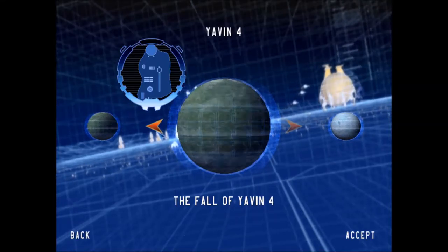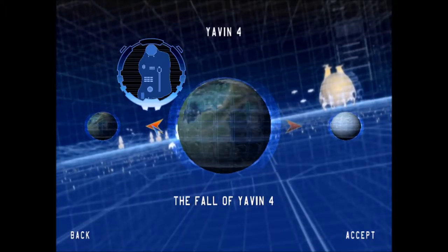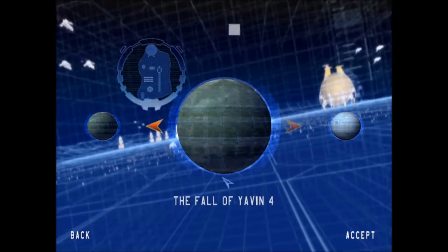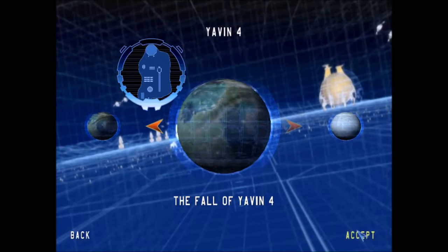Hello guys and welcome back to Star Wars Battlefront 1 classic campaign part 12. Last episode we discovered the rebel base at Yavin 4, and now we are playing as the Rebellion trying to defend Yavin 4 from the Empire.